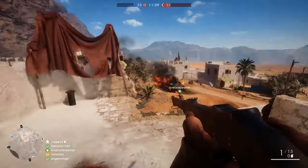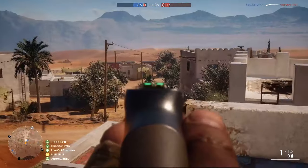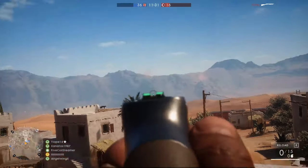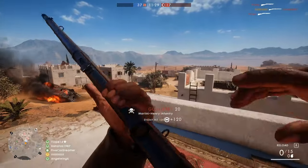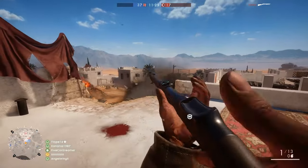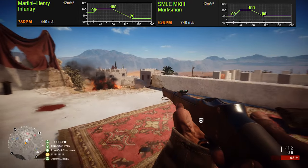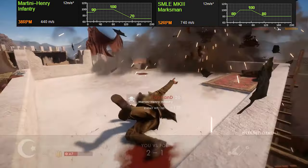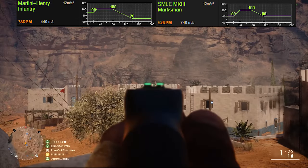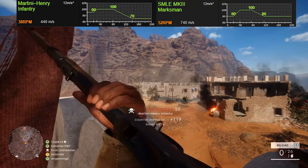there are a lot of people claiming that this rifle is overpowered. I would like to argue against that, at least when comparing to other sniper rifles in the game. If you want to say the Martini is overpowered, then you pretty much have to say like 3 or 4 other types of sniper rifles are also overpowered. When comparing this one side by side with the SMLE, the SMLE is a superior weapon in every single way, other than the sweet spot being only smaller by about 10 meters — instead of the sweet spot starting at 30 meters, it starts at 40 meters. Other than that,